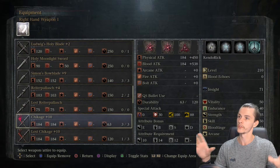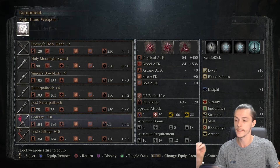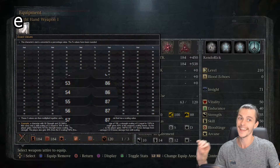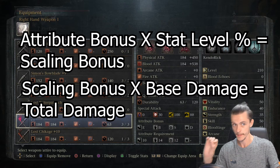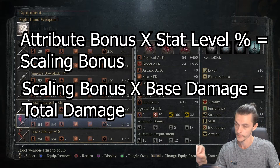So for example, on my Chikage you have the S rank, so that's 110%, multiplied by my blood tinge scaling bonus which at stat level 55 is 87%. So it's 110% times 87%, which gives you 95.7%, then multiply that by the base damage of 184 — that's how you work out your weapon scaling bonus.